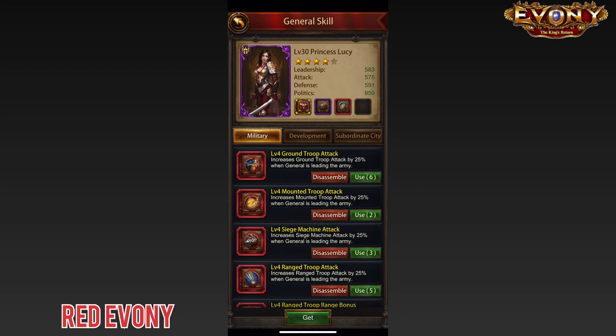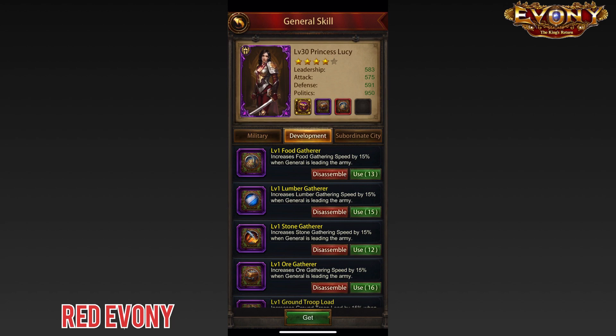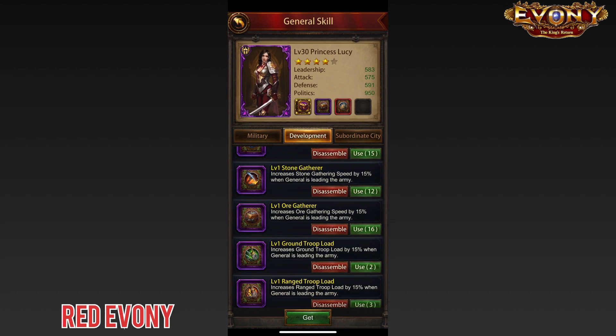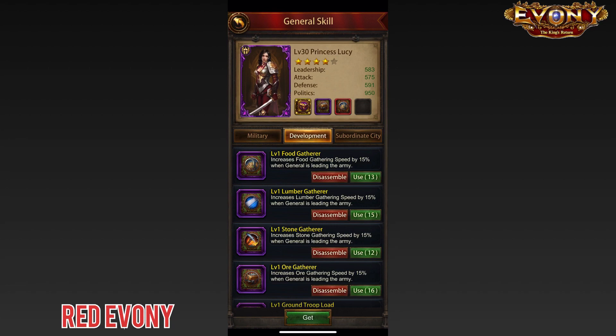What books should you have on your gathering general? Going to Princess Lucy's books at level one, there are four books you should be looking to put on any of your gathering generals: Food Gatherer, Lumber Gatherer, Stone Gatherer, and Ore Gatherer. I recommend some combination of these — I have Wood, Stone, and Ore on all of my gathering generals. I wouldn't recommend books like troop load or march size increase, as those essentially become redundant as your overall development progresses.